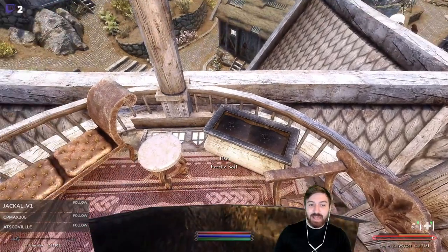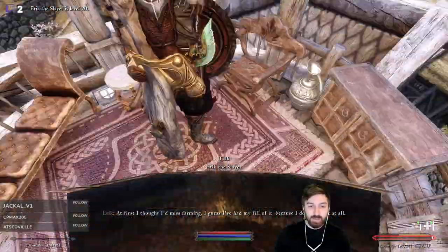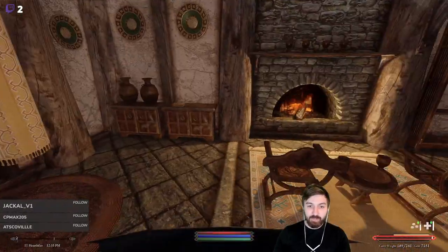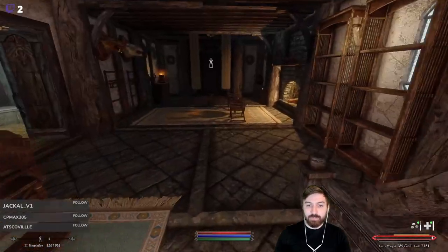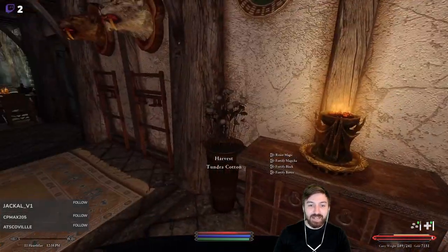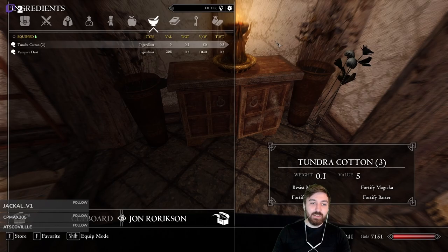We don't really have all that much to plant because we need more ingredients, so I want to get some better flowers before we plant them. We'll take these downstairs and just throw them in a barrel. We'll chuck all of our alchemy ingredients in this container right next to the alchemy area - that looks like a good spot.